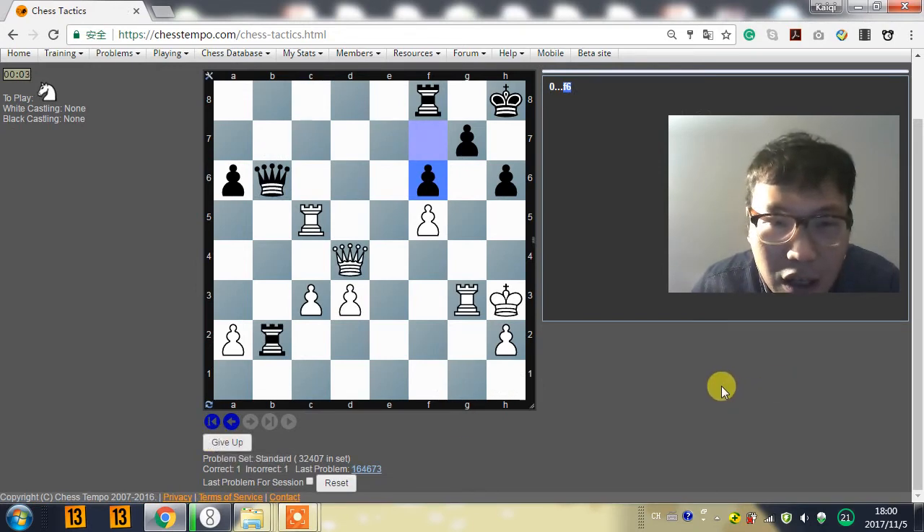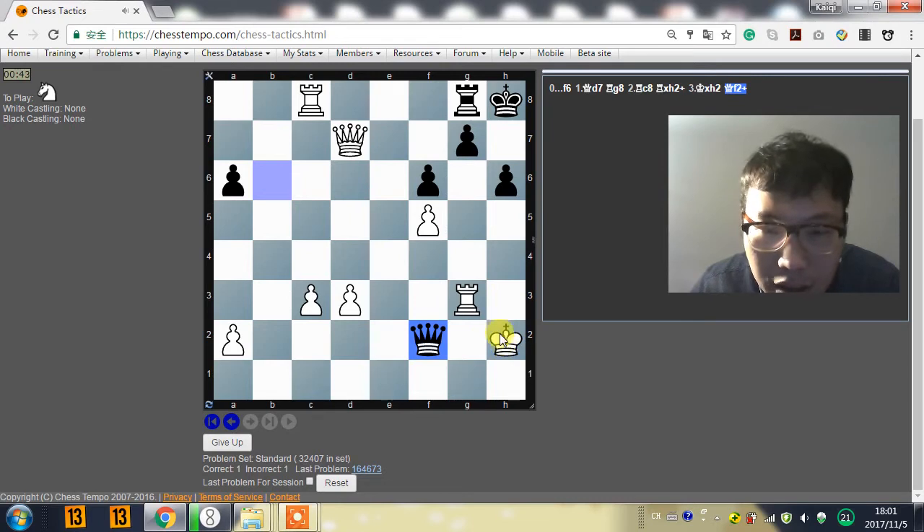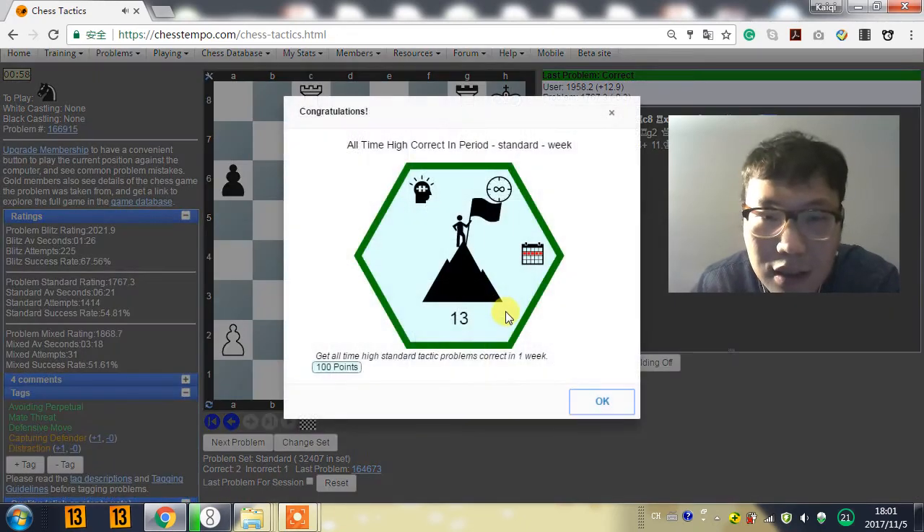F6 right now. And what should we do here? I think we should play rook c8. Oh no — the rook can protect the queen on b6. So rook c8 doesn't work. So what should we do here? If rook c8, rook takes c8. How about queen d7? Queen d7 looks like a very good move. Queen d7, rook g8, and we will have rook c8. And I cannot see how black can defend this position. So queen d7, rook g8, and rook c8. Rook h2 — just capture it, and the king just goes h3. The only thing we need to notice is to not give black a chance to make a perpetual. So king h3 looks good. Rook g2 is not good — queen h3, and black will have a perpetual. So king h3. Yes, and this is the move.